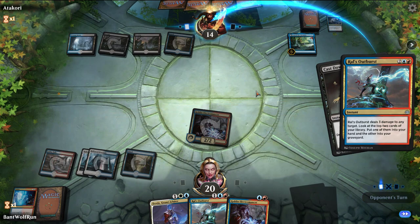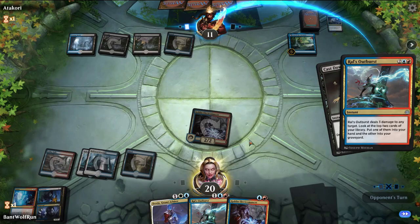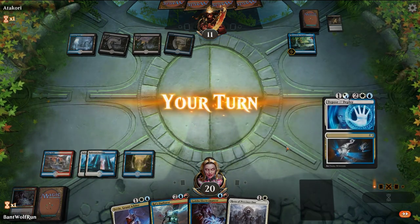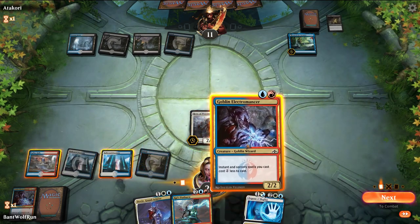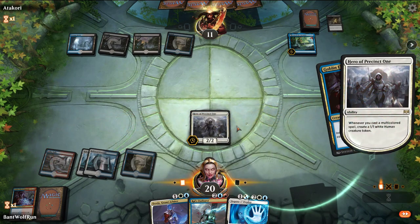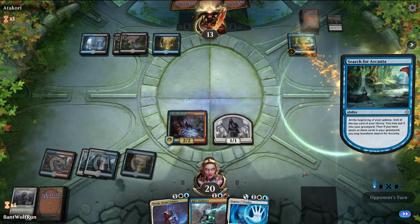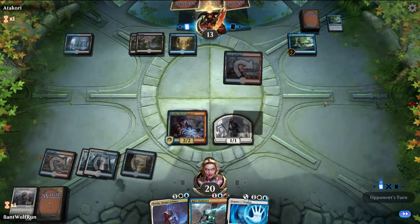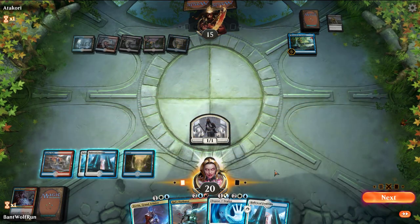Here we're forced into using this now. We'll take the Hero. We're weak to Ritual Asus this way, but I think it's the correct play. The Moment of Craving... I've just been seeing quite a bit of Dimir control. Oh, it's Grixis. That hurts.